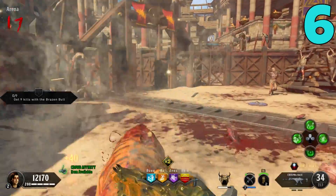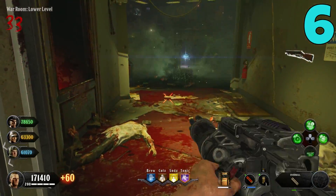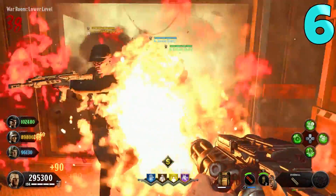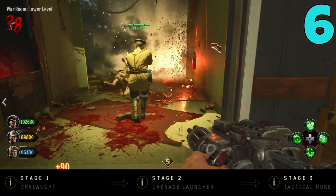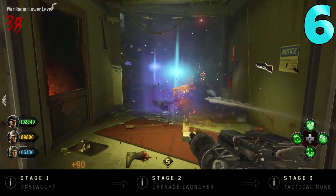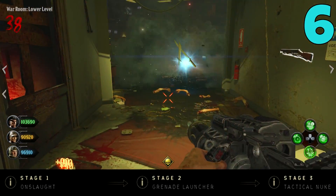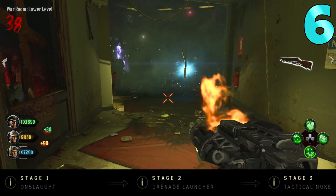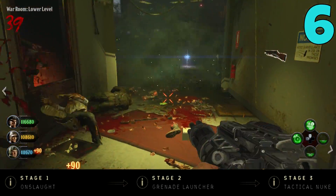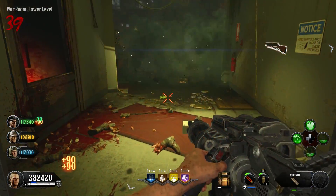Coming in at the number 6 spot, we have Overkill. It's a very straightforward weapon — awesome to use, probably my most used weapon in the Aether storyline, and amazing for camping. Stage 1 is Onslaught, which is just your normal death machine. Stage 2 is a grenade launcher, which is very effective. Stage 3 is the TAC nuke. I don't like the nuke though, because I don't want to get rid of my weapon just for a nuke — I'd rather just shred zombies. The Onslaught is definitely effective, but the only unique feature, the nuke, is something you'll rarely use.